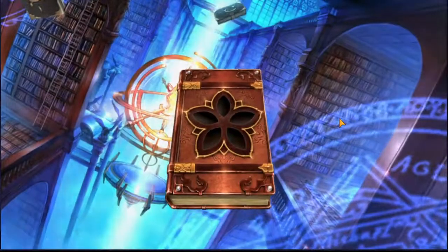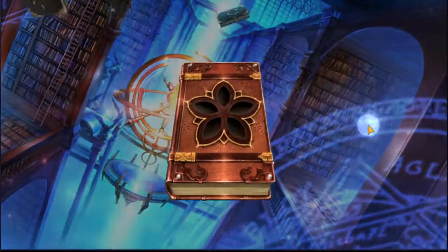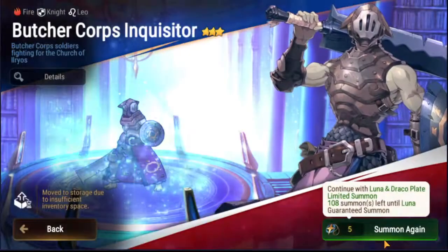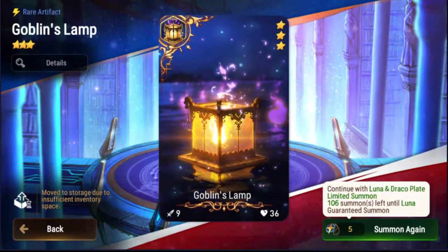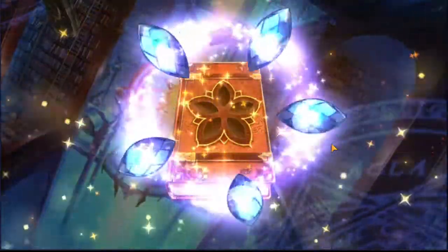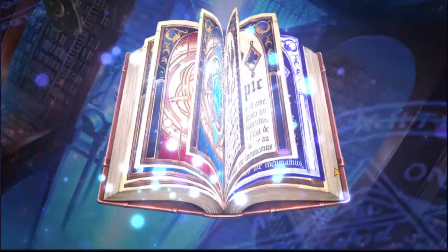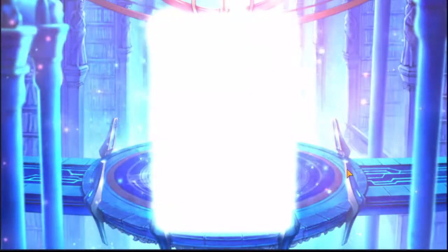Worst case scenario we pull a Luna — I don't want to go all the way to pity but I'm not sure how far I'm willing to go. We've done almost 20 summons and haven't gotten a single shiny yet. Oh there we go — and here's another shiny. I might not have changed the setting to make them go away faster. That's 15 summons and here's another one.